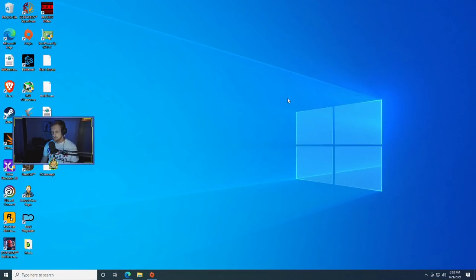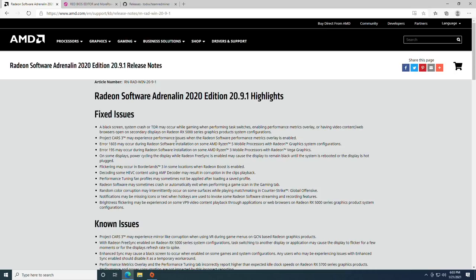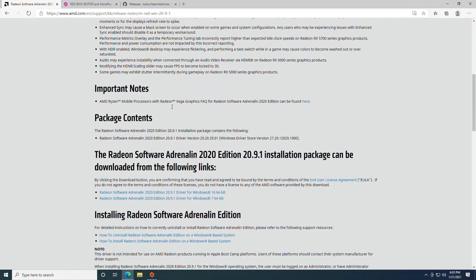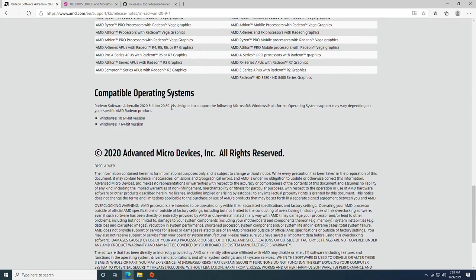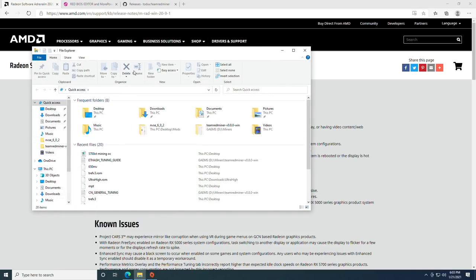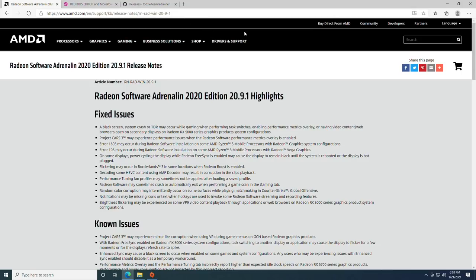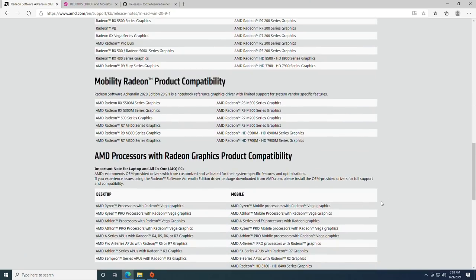What I have here are the three things you're going to need on Windows to make this function properly. First of all, you're going to need Radeon Adrenalin 2020 Edition 20.9.1. The reason for this is because the higher hash rates at lower watts are not supported on the newer Adrenalin drivers. If you're having issues installing it, use DDU in safe mode to clear out the registry entries, because that matters when switching different versions of Adrenalin.